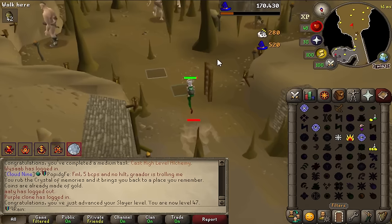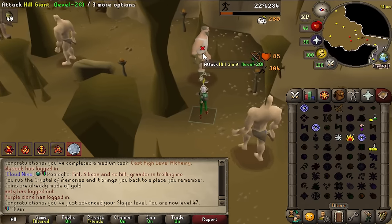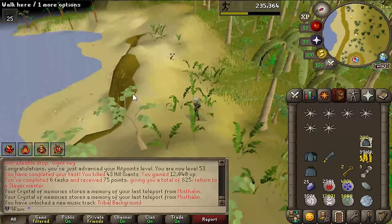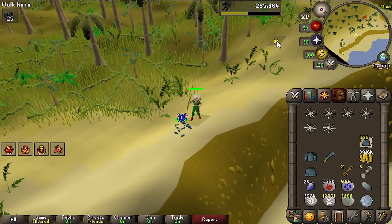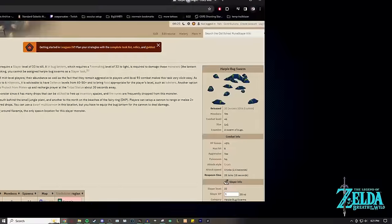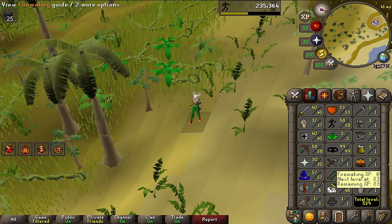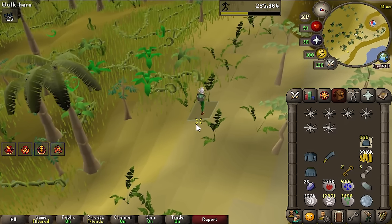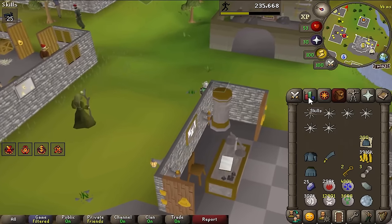I've just learned something: attack harpy bug swarm — zero, zero, zero, zero. Clearly I messed up — you can't hurt these guys. You need a lit bug lantern to kill them, which requires 33 firemaking to light. And if you don't have 33 firemaking you can't even be assigned harpy bug swarms from a slayer master — except apparently the level check doesn't apply in leagues. So we actually have to go back and skip this task. First skip of the run.